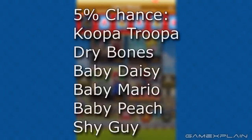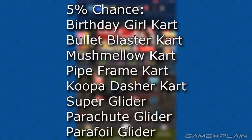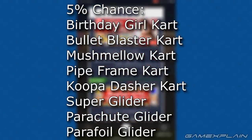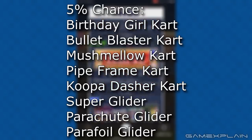Here's the breakdown: there's a 5% chance of pulling a Normal character — Koopa Troopa, Dry Bones, Baby Daisy, Baby Mario, Baby Peach, and Shy Guy. You can also get the following cards: Birthday Girl Kart, Bullet Blaster Kart, Marshmallow Kart, Pipe Frame Kart, Koopa Dasher Kart, Super Glider, Parachute Glider, and Parafoil Glider.